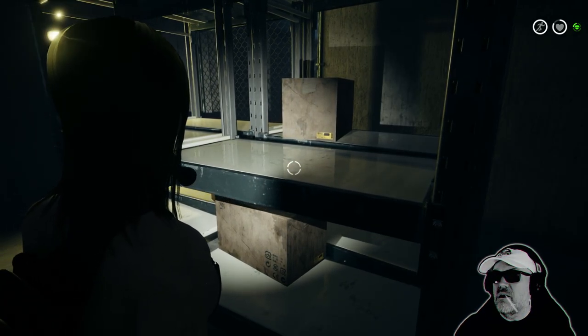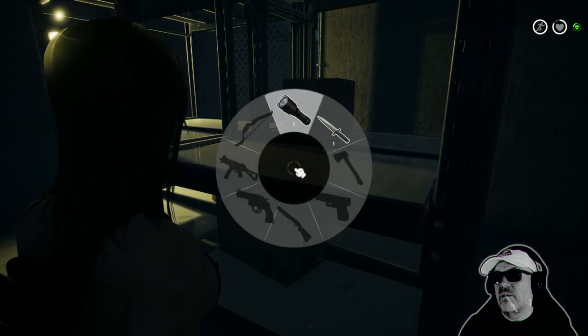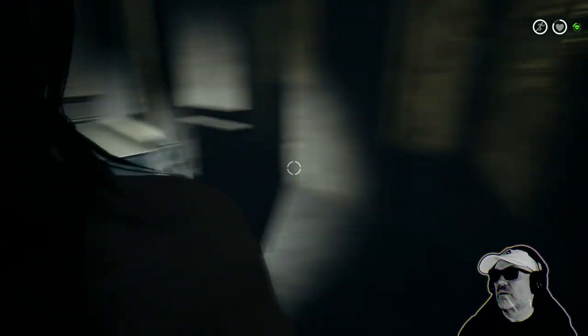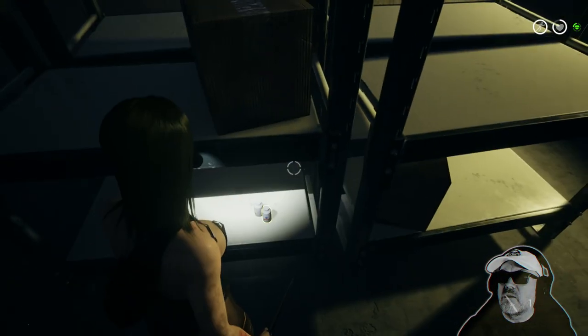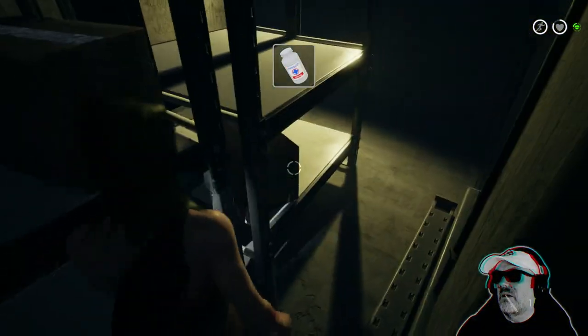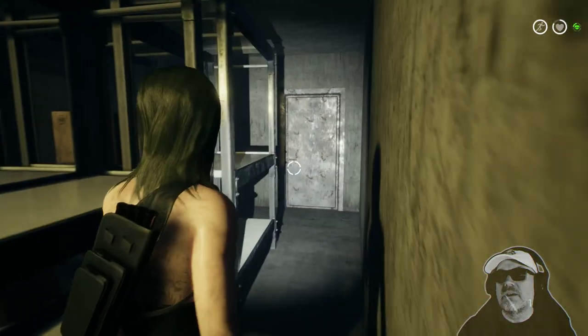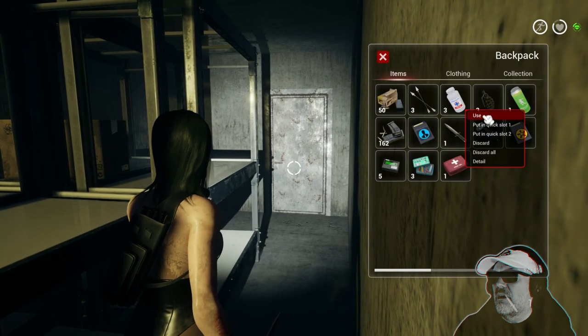Let's just check the joystick wheel to see whether the gun is there. No, it's not — all I've got is this knife. We're going to have to go out there somewhere. We've got grenades, we've got painkillers, so we are reasonably healthy. We're going to take that.